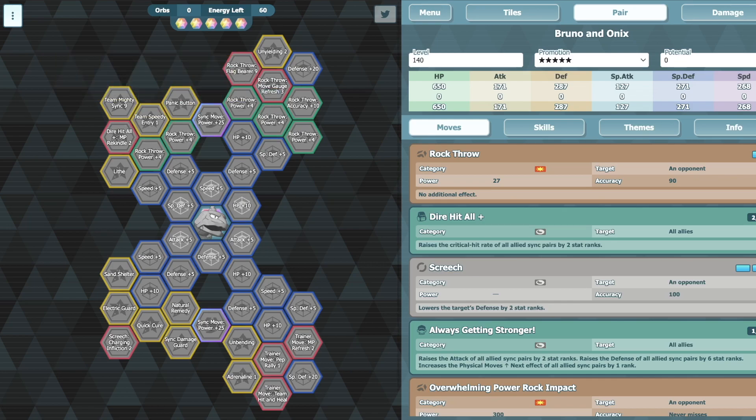Bruno, just like Lorelei, is a good physical defensive tank — plus six physical defense in one trainer move for a team. For Lorelei it's easier to max out physical attack for a team; for Bruno it's easier to max out crit, with max crit but plus two physical attack as a trade-off. He also gets Physical Move Up Next on the trainer move instead of after sync.